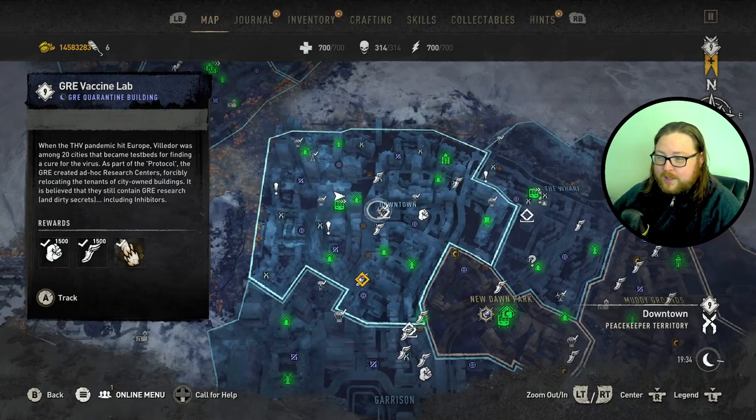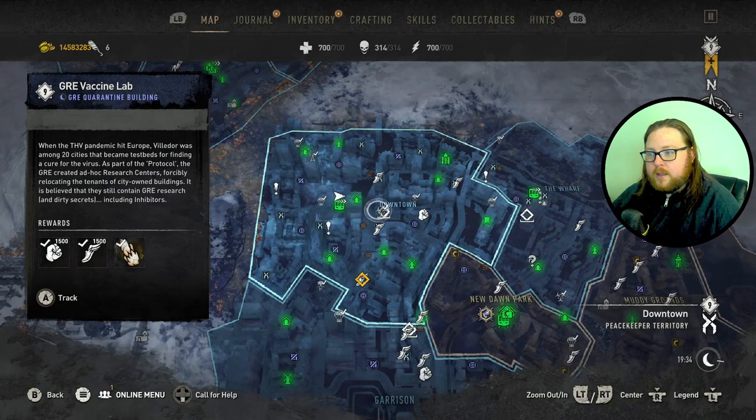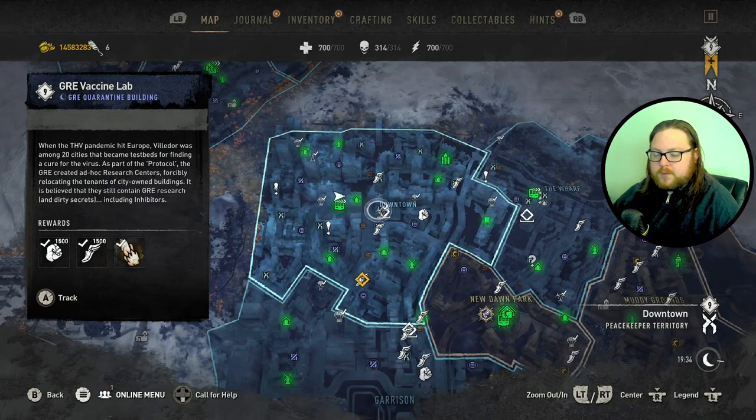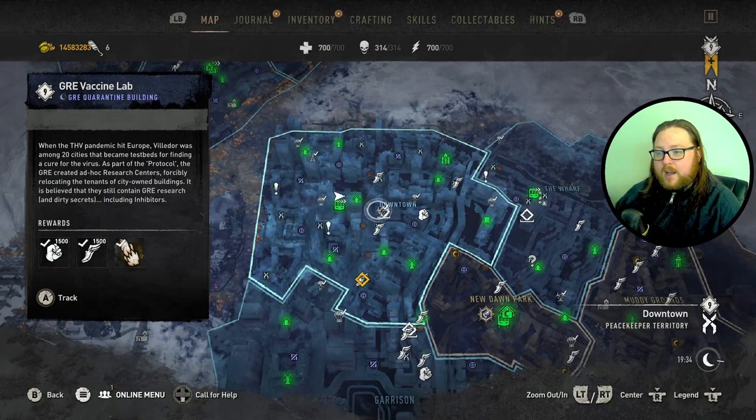You will get a volatile hive roughly about every five minutes. Occasionally a tyrant will spawn but for the most part that doesn't spawn super often, but this will definitely give you a hive for sure.